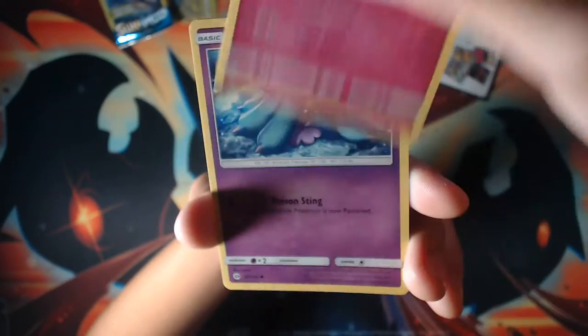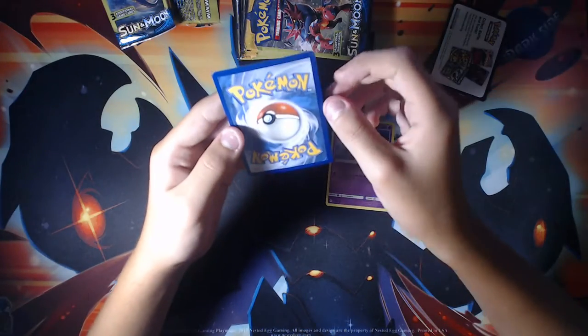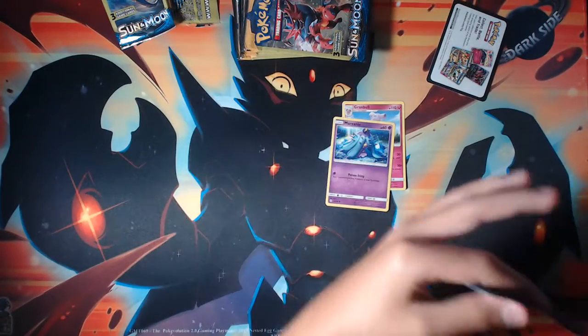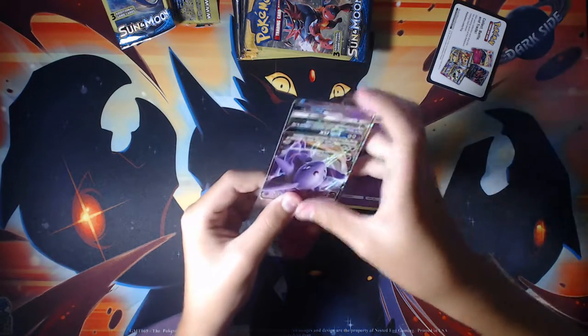Here we have Greninja, Mawile. Doubling up on Espeon GX — wow. I guess it's not bad to have doubles. I was just not expecting to get a double.